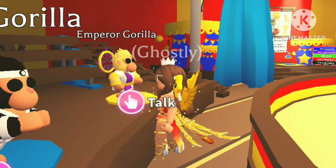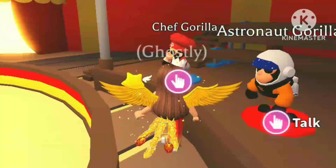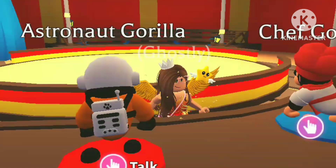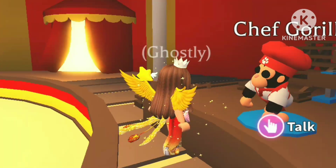The karate gorilla has got this cool little bandana and uniform. And the astronaut gorilla has a really cool space helmet and a cool oxygen pack. And of course, the chef gorilla with that iconic red puffy hat.